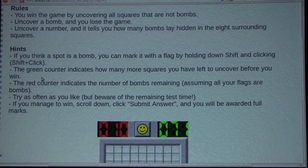The green counter indicates how many more spaces you have left to uncover before you win. So this green counter shows 71 squares remaining. The red counter, which is 10, indicates the number of bombs remaining, assuming all your flags are bombs.